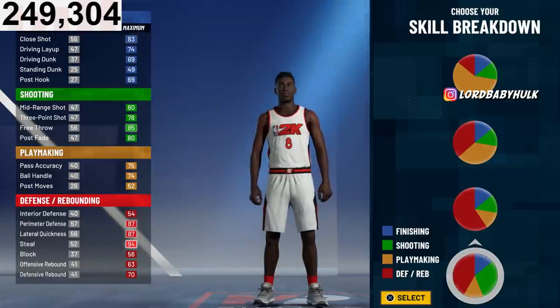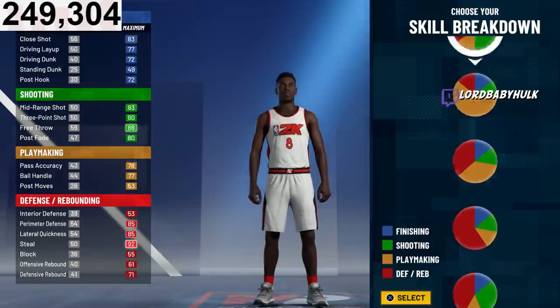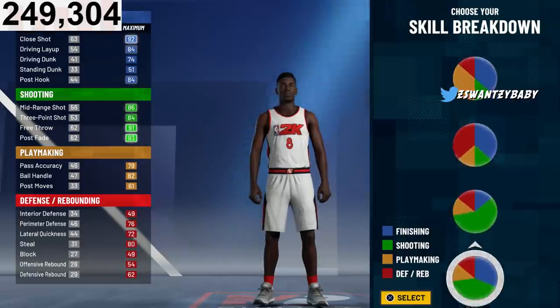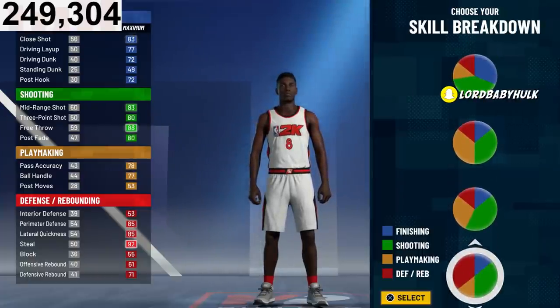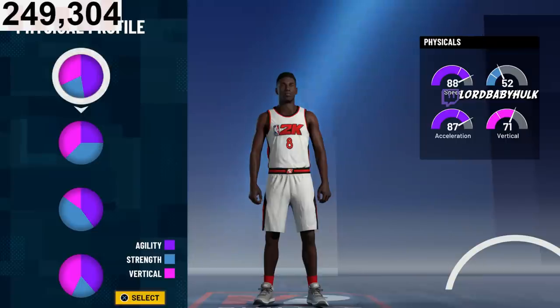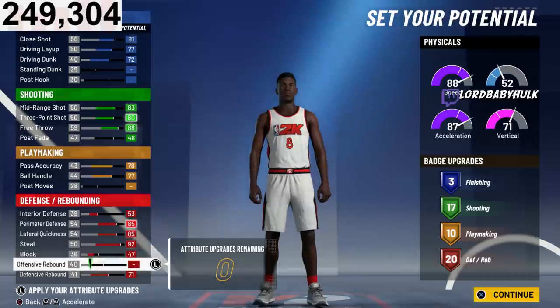With this pie chart you get gold shooting instead of Hall of Fame, but you get more defensive stats. Overall I think this is the safest and best one to last you. I know a lot of y'all aren't going to next gen, but even for next gen this build will still work. For the perimeter lock we have to go with the most speed pie chart because you're not going to get that 99 speed and 99 acceleration like the pure lock or play lock — but this build will be able to speed boost.